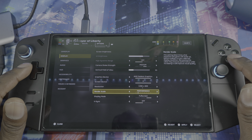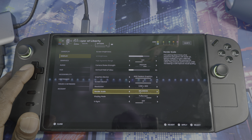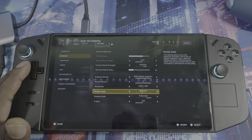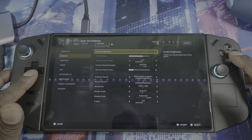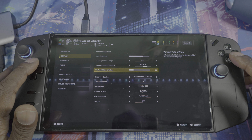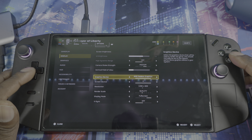Going back to Display — I'm on Quality, but you could mess around with Balance, Performance, or even Ultra Performance. I wanted a little more visual fidelity so I'm rocking Quality for now. You could also pick Performance if you want a smoother experience. The average frame rates I'm getting are between 40 and 50, which is good enough until they release some tweaks.